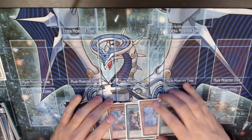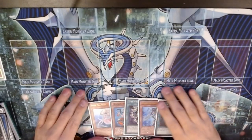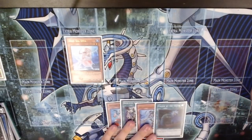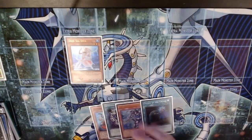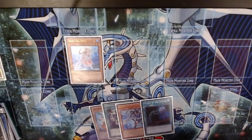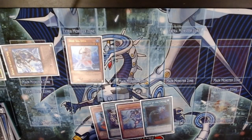I feel pretty safe just Normal Summoning my Diva, which is at three thankfully, because I have a Called by the Grave. If we get Imperm we just cry — we haven't answered every hand trap except for Imperm. Summoning Diva: Nepthibuss is going to activate, send Dragoons, add Dragoons, add Megalo.